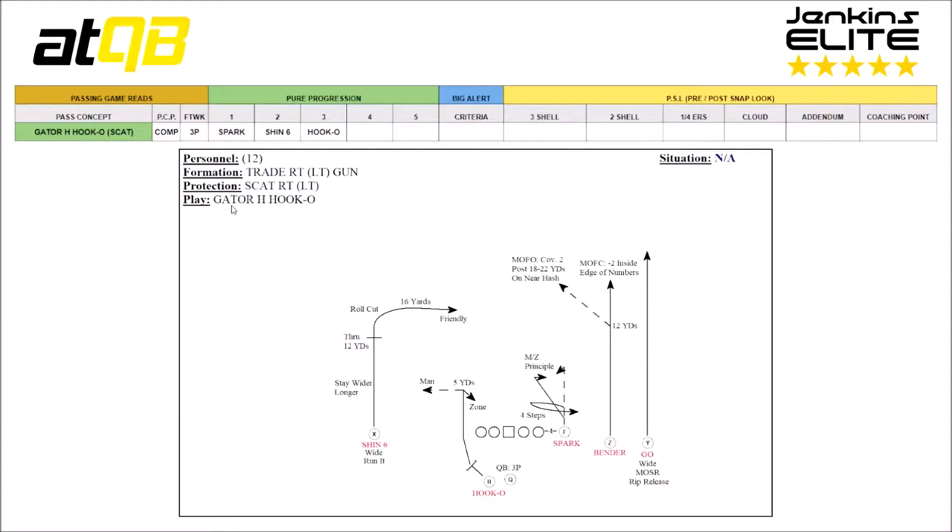Protection is Scat Right and the play is Gator H-Hook-O. The play caller's purpose is completion. Footwork for the quarterback is 3 plant from the gun, and the pure progression — a pure progression means the quarterback is going from 1 to 2 to 3 and so on, no matter the coverage. It doesn't matter if he gets cover 1 or quarters, he's going to work that pure progression every time.